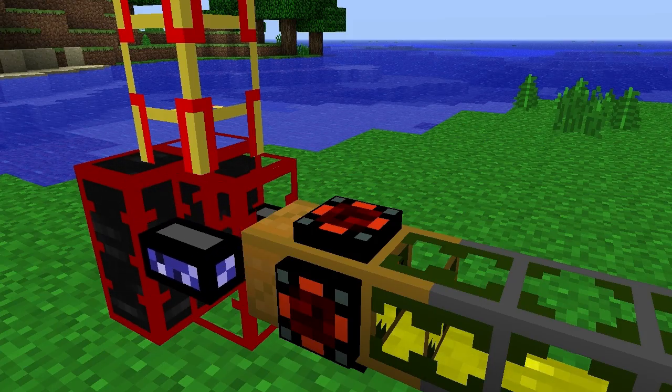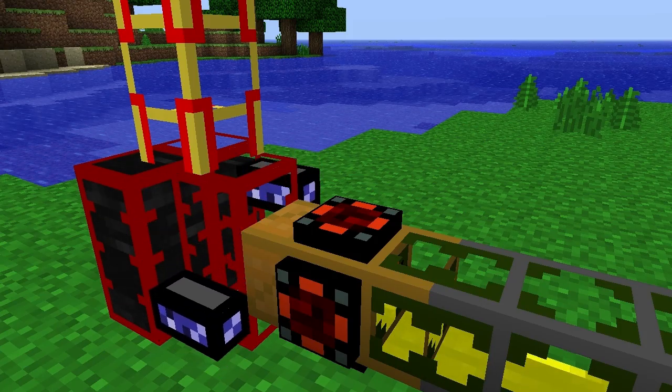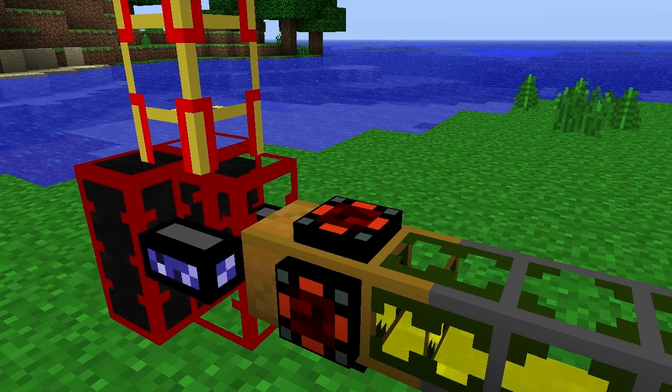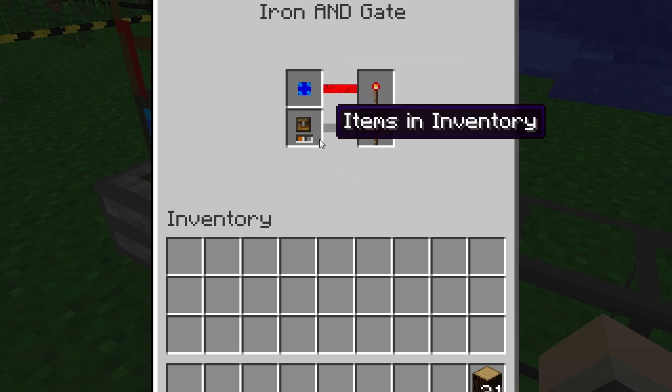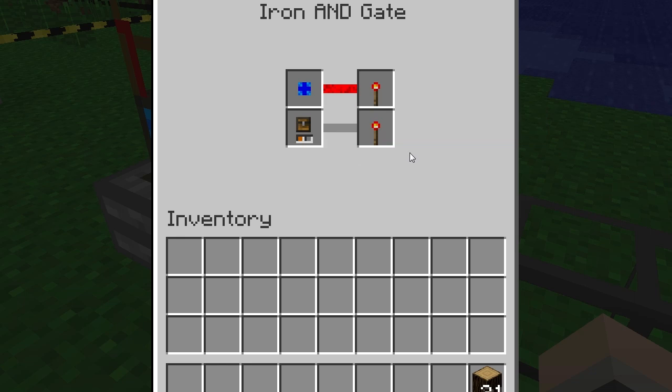AND gates require that multiple detected events be occurring simultaneously before responding to them. For example, this gate is set to detect two separate events. The first event will occur if the engine is at the blue stage, and the second event will occur if the engine has items in its inventory. If both of these events are held at the same time, it's set to switch the engine on by activating the gate's inbuilt redstone signal.